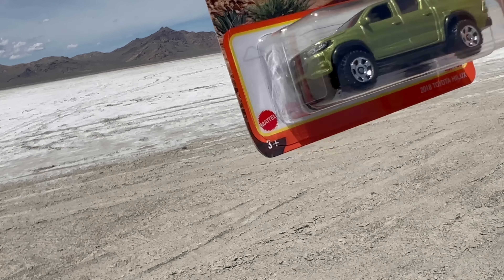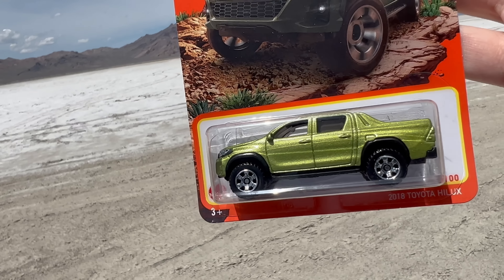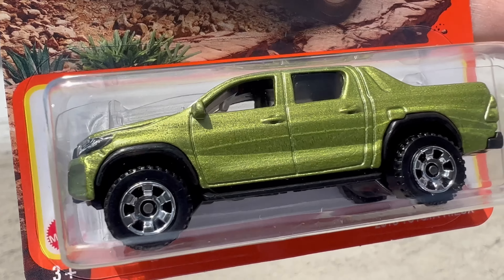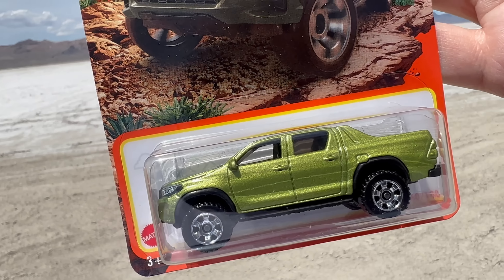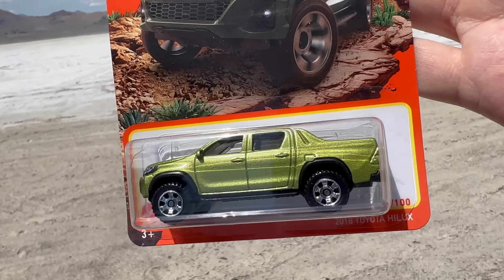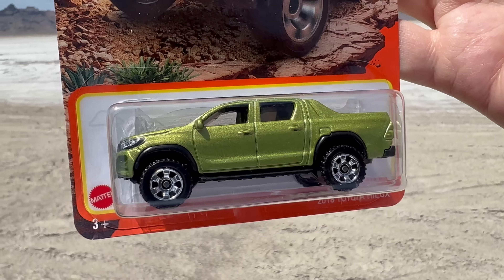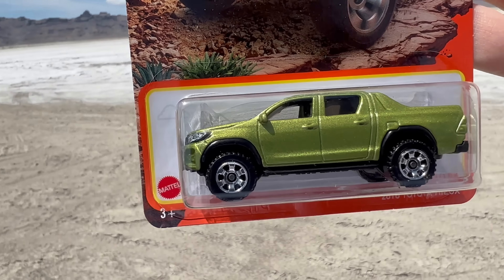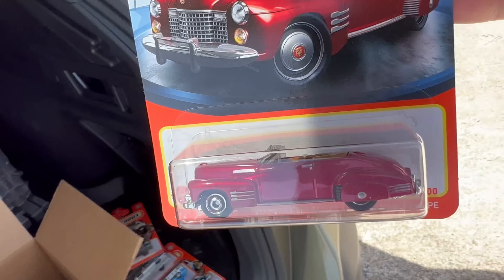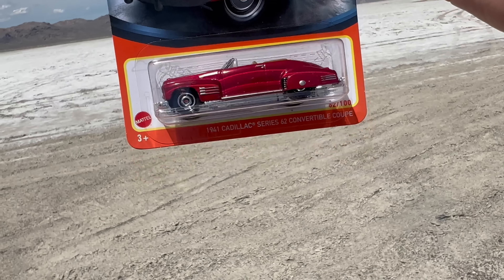Nice to see the Toyota Hilux back — 2018. Love this color. It was kind of a maroon before; now we've got this Alpha Green, something like that, and it looks great. Sometimes these models are just so nice and plain — and plain isn't boring here. These are just very, very nice stock versions. Toyota official licensed product. They're just so awesome, and that's all you can really say. When you're just seeing recolors of cars that we like, it makes for a nice fleet.